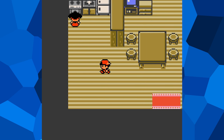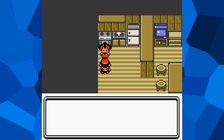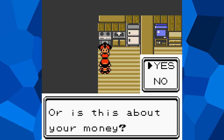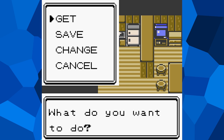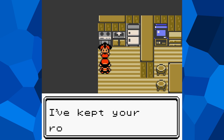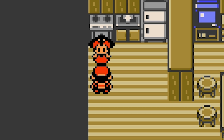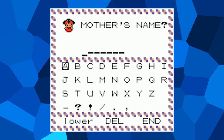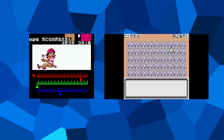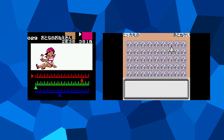Speaking of unknown purposes, it was apparently planned at one point for the player to be able to name their own mother. Given the incredibly minor roles that mothers play in the Pokémon games, it certainly seems like an odd choice. Really, even in this generation, the most notable thing your mother does is occasionally call you to inform you that she blew the money you asked her to hold on useless items. The process of naming your mother is completely functional, but it's impossible to access without hacking. There is also an unused color test menu and memory match game for the Goldenrod Game Corner — using an elaborate setup, it's actually possible to access these via glitches.